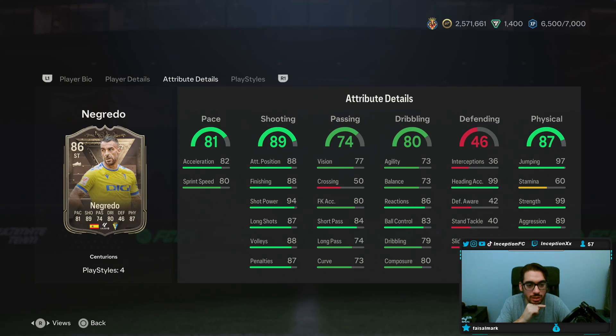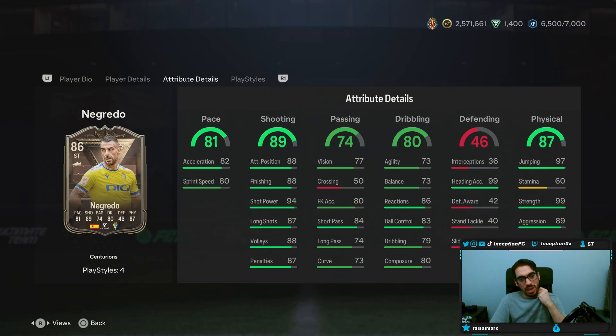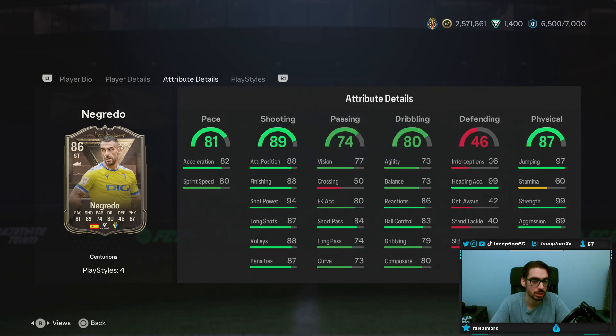For a physical type striker, I'm thinking that this card, if he's a mostly lengthy player like it's saying over here, you would just give him a Hunter Chemistry style. Because you would boost the pace to be in a good area to work with the lengthy, pushing the pace out of the card. But then your shooting would also be in a fantastic area as well, even though he only has a three-star weak foot. Passing's in a decent area, nothing crazy special. Dribbling — I expect that to not feel great whatsoever. It feels like the type of card that you use for his physical capabilities: 97 Jumping, 99 Heading Accuracy, 99 Strength as well — a couple of interesting variables to work with.